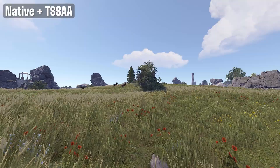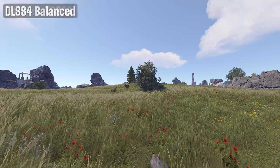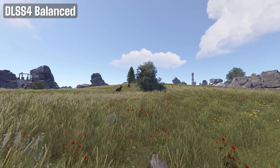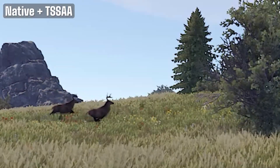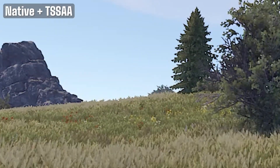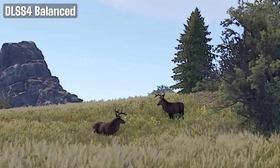Here we have a grassy scene and visually it's extremely close — I can't really tell the difference, and when zoomed in, again very hard to spot any difference. But this was the one odd case where DLSS4 actually had worse FPS than TSSAA. Really not sure why — if you've got a theory on that, let me know in the comments.